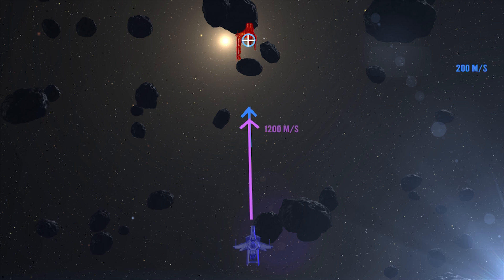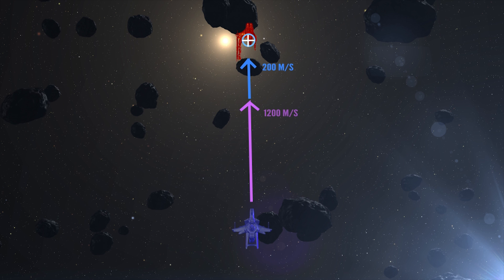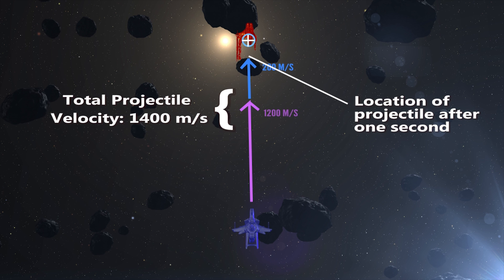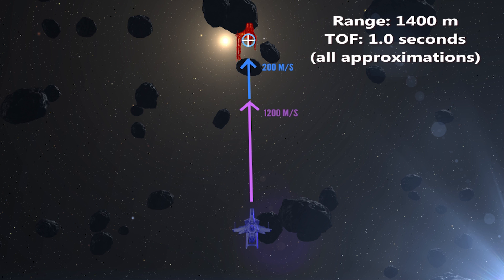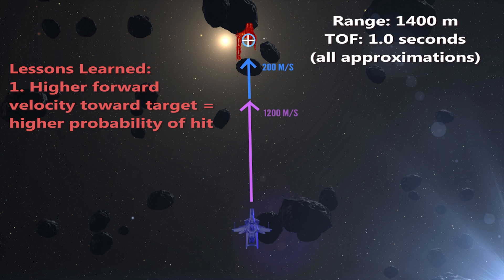Let's speed up the Hornet and see what happens. This new blue vector represents the velocity of the Hornet. In these examples, we draw it from the head of the projectile velocity vector, which is in purple. This is because in Arena Commander, projectile velocity is additive with ship velocity. So projectiles rated at 1,200 meters per second when fired from a ship moving at 200 meters per second will inherit the ship velocity and travel at 1,400 meters per second. As a result of this higher projectile velocity, the time of flight in this example drops to one second. A lower time of flight results in a higher probability of hit.